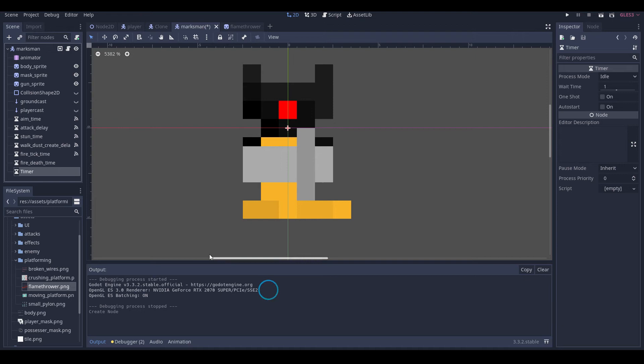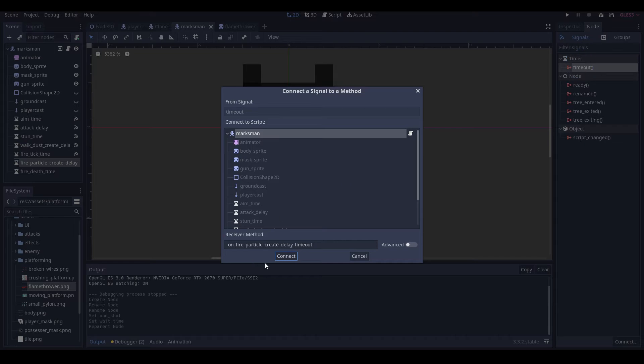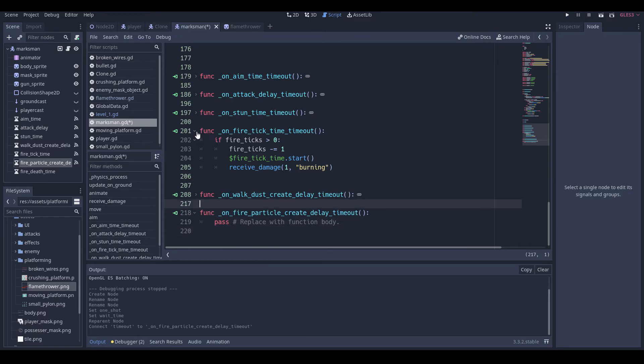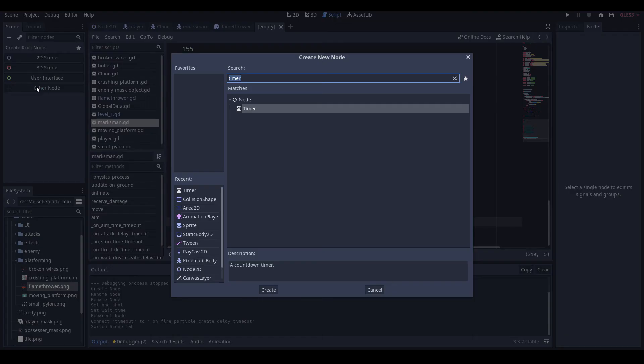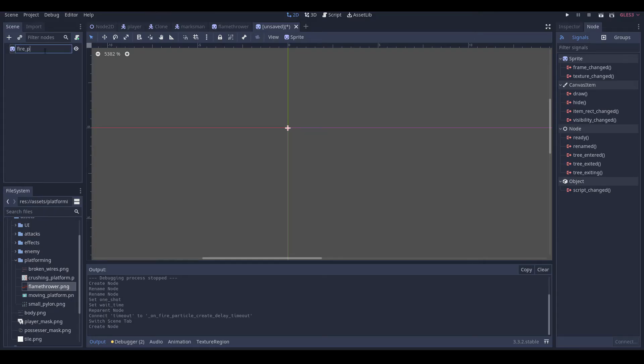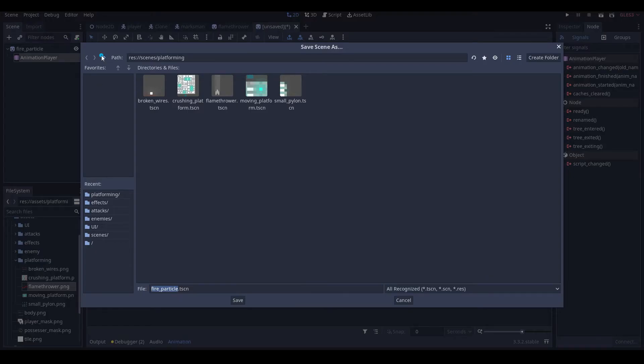Then we're going to make another timer — that's our fire_particle_create_delay — and we'll leave one shot at 0.1 for now. Then we'll move this here and connect the timeout. We need to make fire particles, so make an out spread, and in the fire particle add in an animation player.